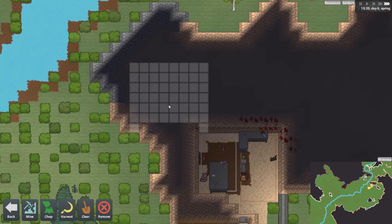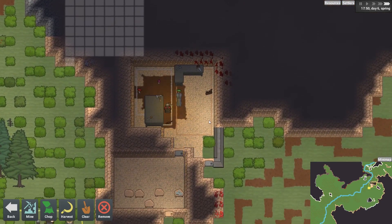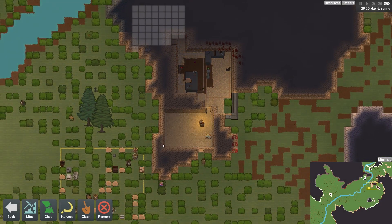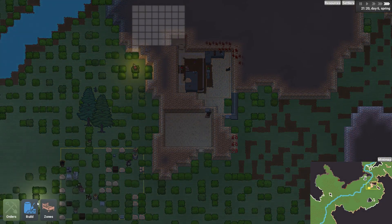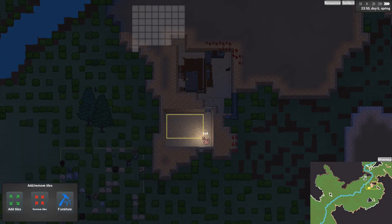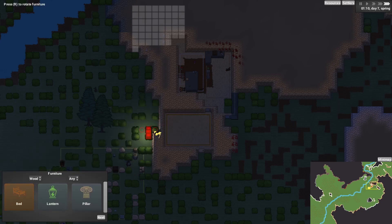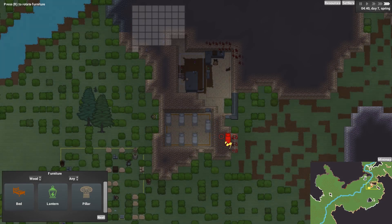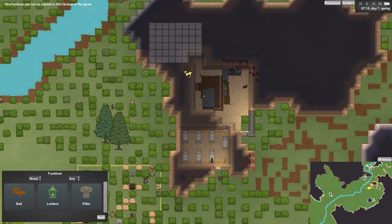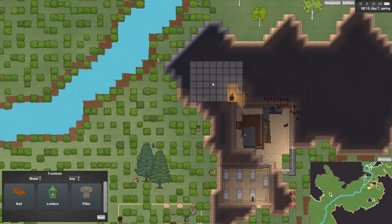It shouldn't be too big — if you make too big a room you can have a roof collapse and we don't want that. We already have the bedroom all sorted, so let's choose the right zone and add furniture. Seven beds, plus a little lantern there. They're all getting very busy indeed.